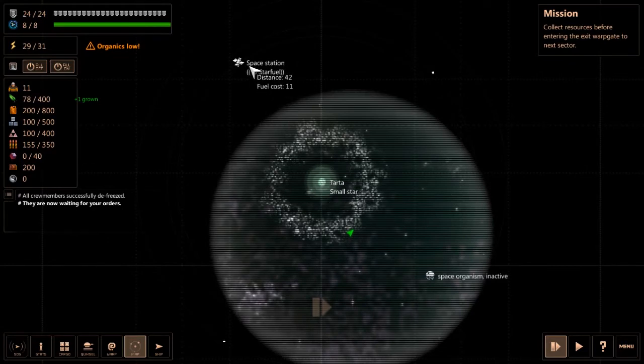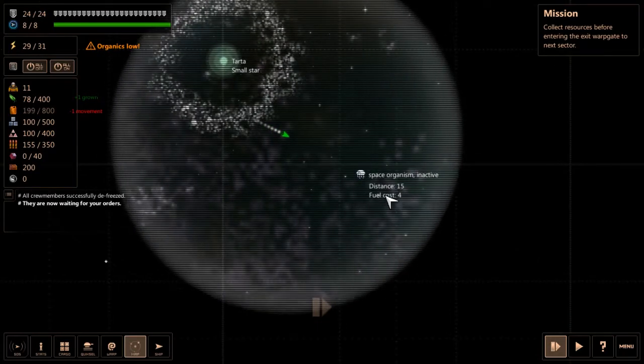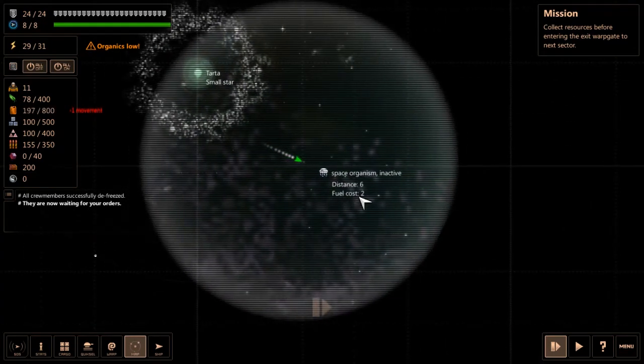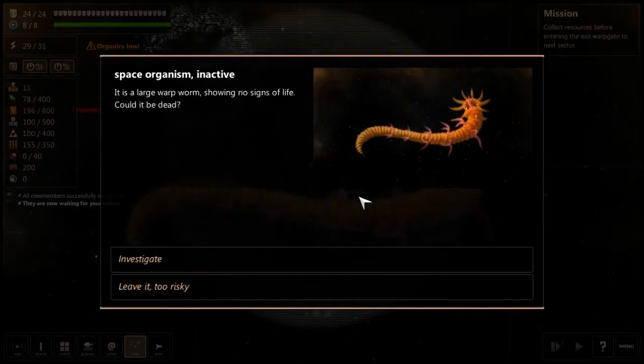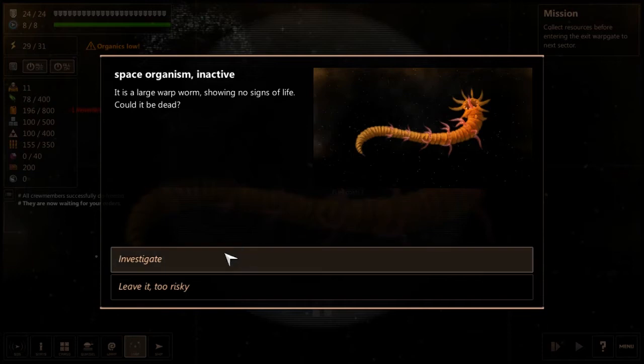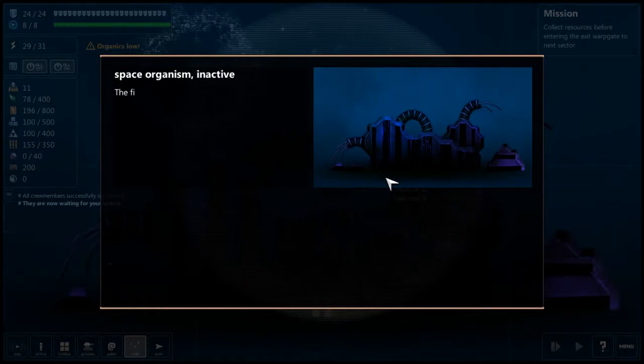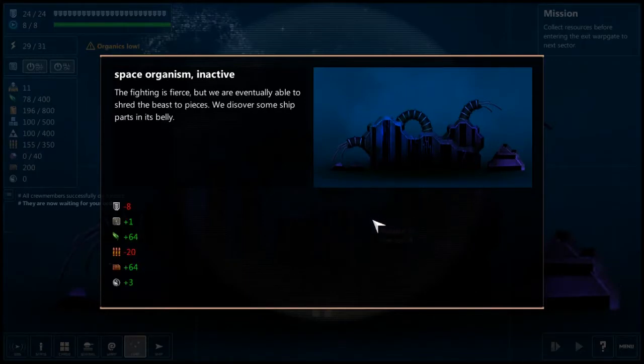We go to the map. We have a star here, a space station here, and a space organism — inactive. With right-click we can move, and it will tell us the distance and fuel costs. The chitter-chatter you see are actually asteroids — don't fly into those, those are bad. Space organism inactive — it's a large warp worm showing no signs of life. Could it be dead? Maybe. If not, we'll shoot it. The worm wakes up when we approach and attacks us — apparently doesn't like being woken up.